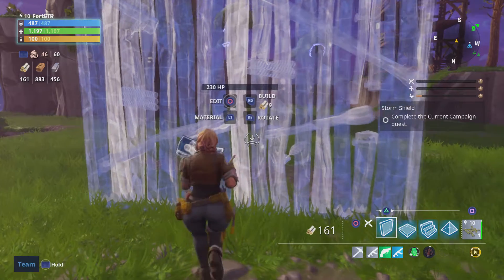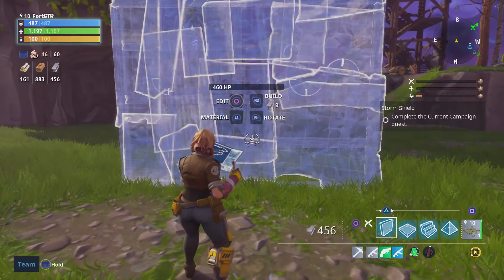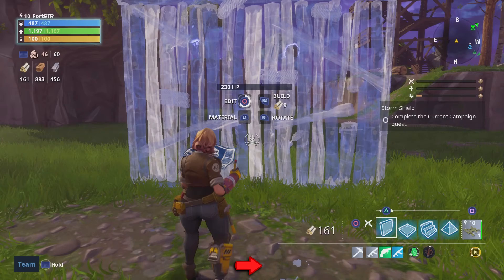When trying to use one of those four building structures, another menu will pop up requiring more navigation — there are four options. One of the options is material, which allows you to change from wood, bricks, or even metal. Then we have the edit mode, which takes you deeper into the structure you're building and how you can change it — like a wall into an arc or a wall into a doorway. There are multiple things you can change, but that's for the next video where I go in depth on building.